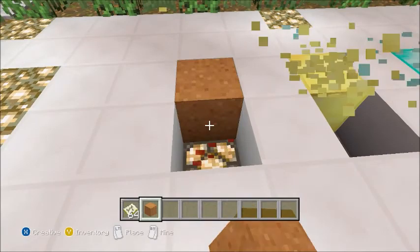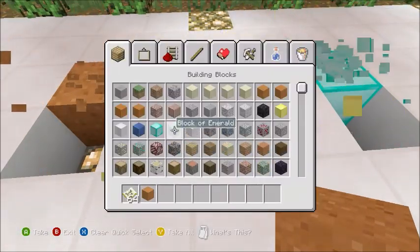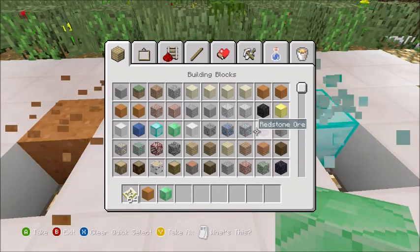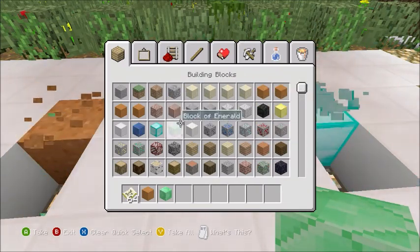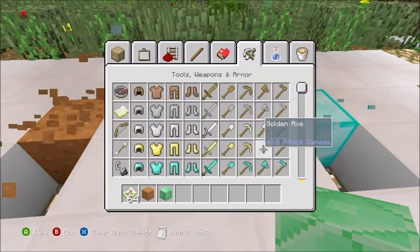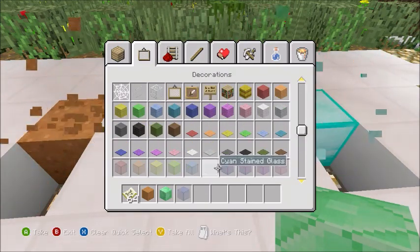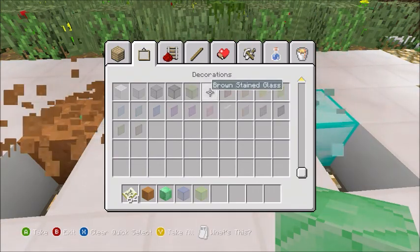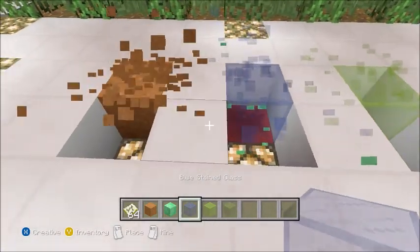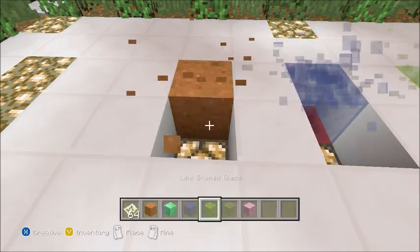The best part is you can actually change the particles. You can see right there — we can change the emerald blocks or basically anything you want. I heard stained glass was actually pretty good, so let's pick some random colors. And there we go — they actually look pretty good.